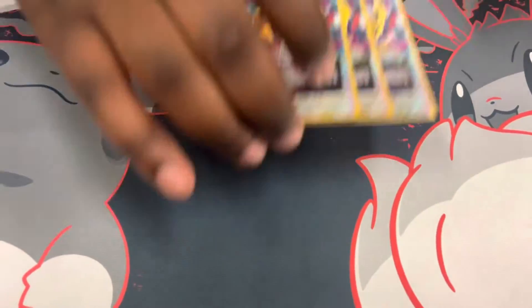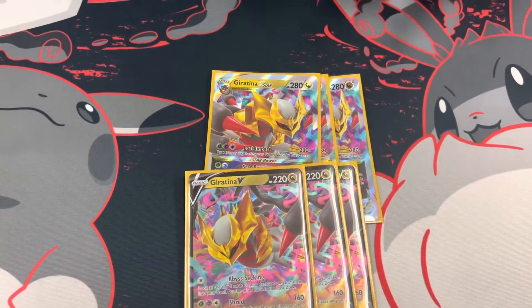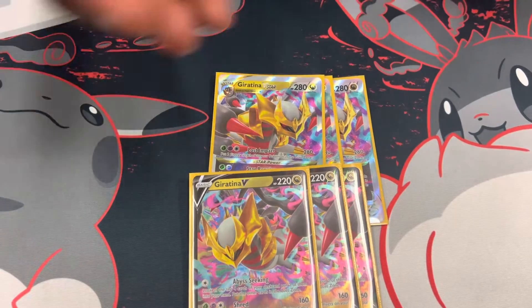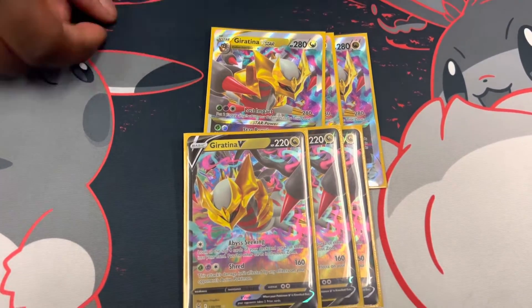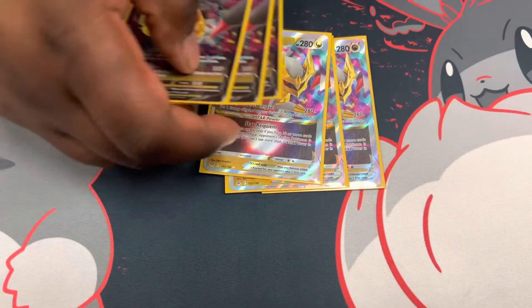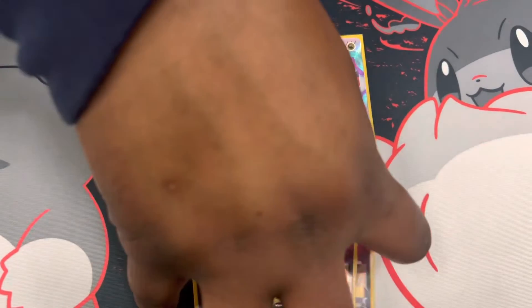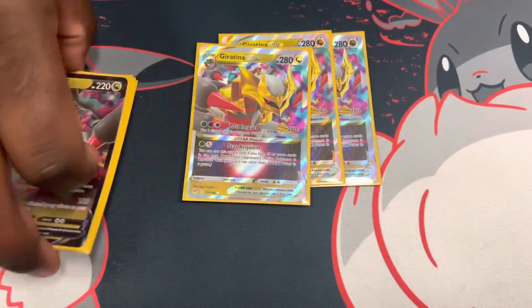The main boys of the deck — you got the three Giratina Vs and the three Giratina V-Stars. Basically the main guy of the deck. You want to charge up, charge to feed your Lost Zone, get the Star Requiem, and pretty much knock out your big boys like your Gardevoirs, your other crazy V-Stars or V-Maxes in the game.